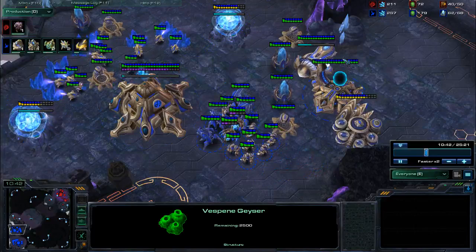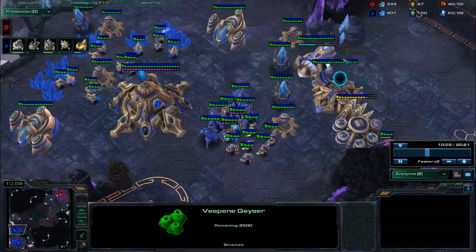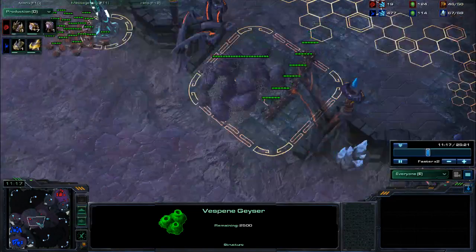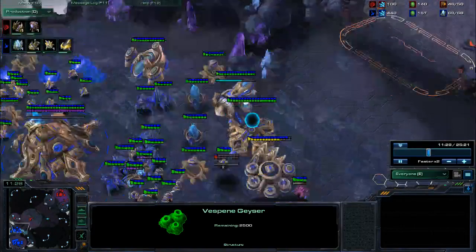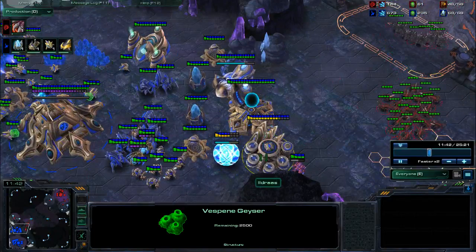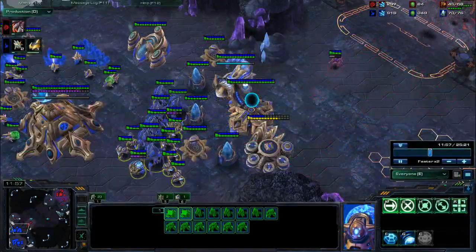He just wants to continue this one-base pressure without going into banelings, without teching into mutas or anything that will get past this wall. He just keeps bringing in zerglings, and he did throw down a roach warren — there's the roaches now — which was just a poor response. You're going to have an easier time with lings plus roaches to get the wall down, but with my army here plus the two cannons, it's just not going to work out well in his favor. He should have expanded, maybe even double expanded at this point.